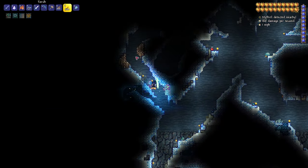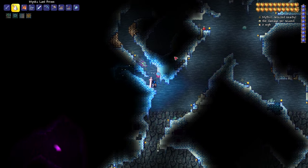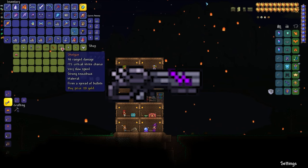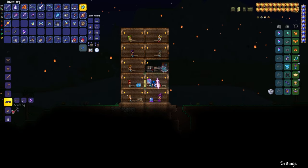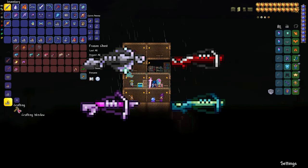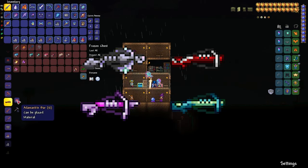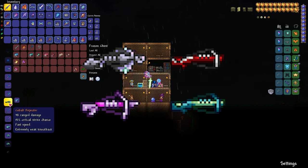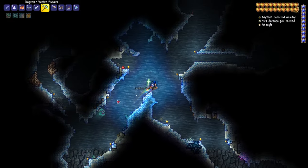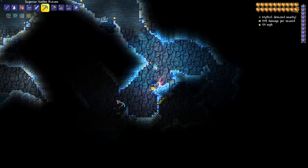For rangers, Onyx Blaster or any of the Hard Mode ore repeaters are great options. The Onyx Blaster is made from a shotgun sold by the Arms Dealer, 2 dark shards from dark mummies in the desert, and 10 souls of night. The repeaters are made with up to 13 of the Hard Mode ore bars. For magic users: Crystal Serpent, Frost Staff, and Golden Shower.